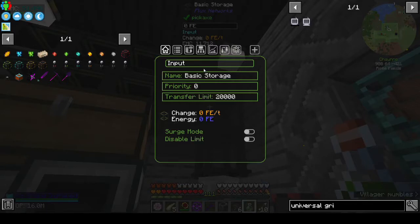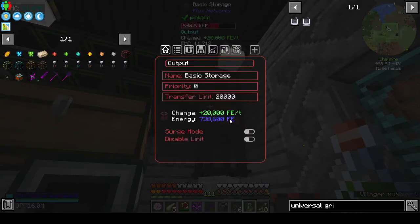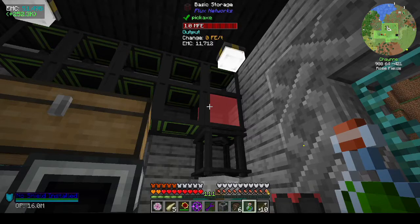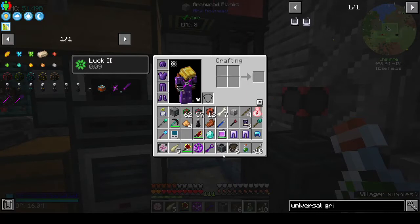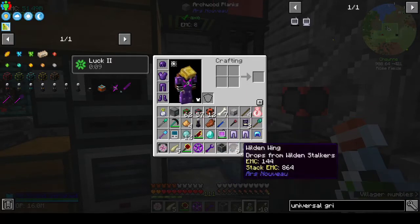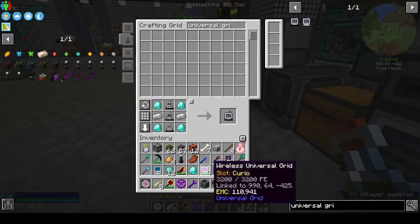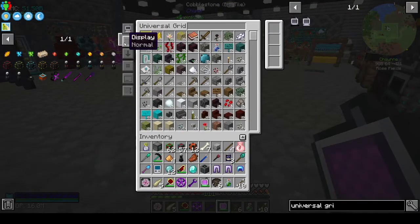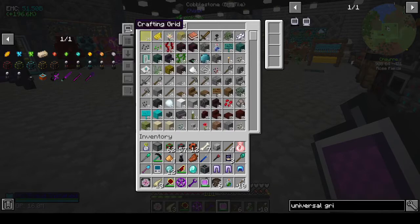Do I need to change the basic to output? Yeah - if I change that one to output I should be able to wirelessly charge everything again. Where's the wireless? There it is. Display, sort - crafting grid, fluid grid, and grid. That's interesting.